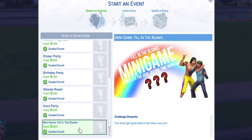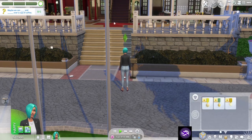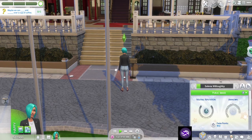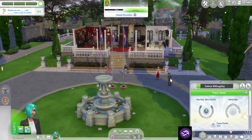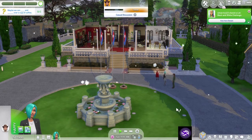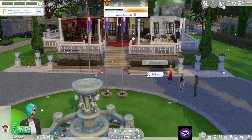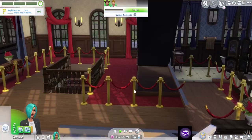There it is — Fill in the Blanks mini game. You must get gold before time runs out. The first clue: maybe we can blank and blank over a cup of coffee — I'll need another sim. I don't have any friends though. Oh, you'll do! Friendly introduction — I think the answer is sit and chat. Can we form a group and then sit and chat?